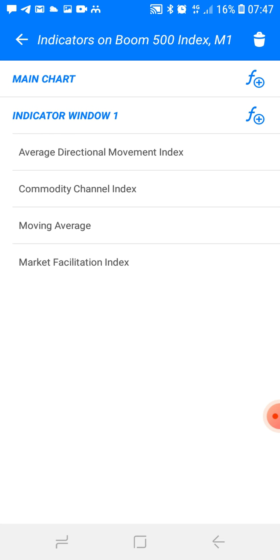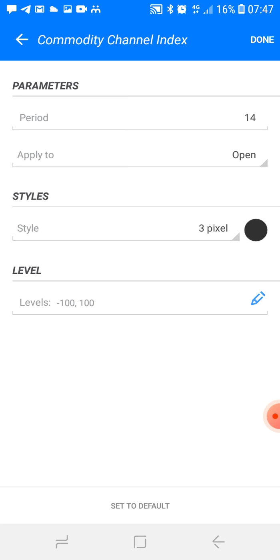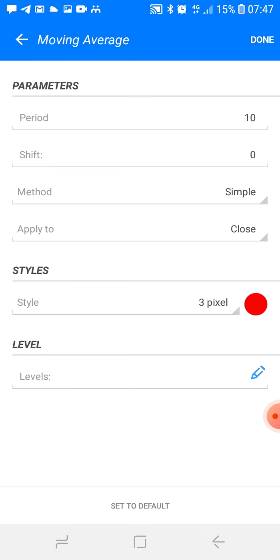Let me show you the settings. The first indicator is the Average Directional Movement Index: 52 pixel, color white, 3 pixel color orange, and 2 pixel color white — adjust to match your chart background color. The second indicator is the Commodity Channel Index: period 14, applied to open, style 3 pixel color black, with levels at negative 100 and positive 100. The third is a Moving Average: default settings, period 10, close, 3 pixel, color red.